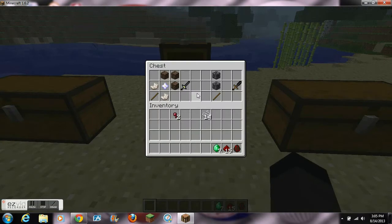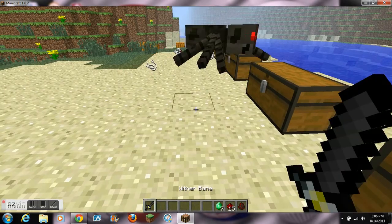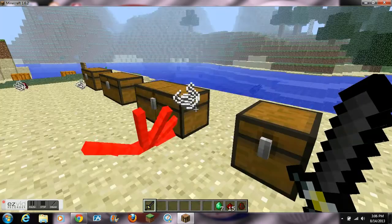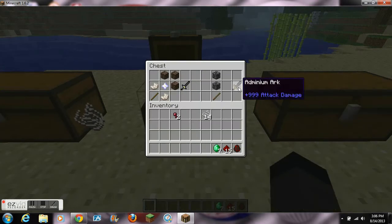You can see the Bedrock Sword there — that's the last one and it's mainly for server admins since you can't really get it without creative mode. But this next one is called the Wither's Vein and it's crafted with 3 soul sand, 2 nether cords, and a nether star. You have to kill the Wither to get this blade. It does 2.5 hearts of damage and has 1000 durability. Pretty decent durability, but I'm not sure it's worth killing the Wither for it.